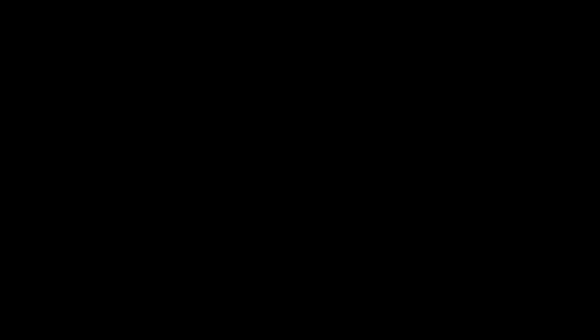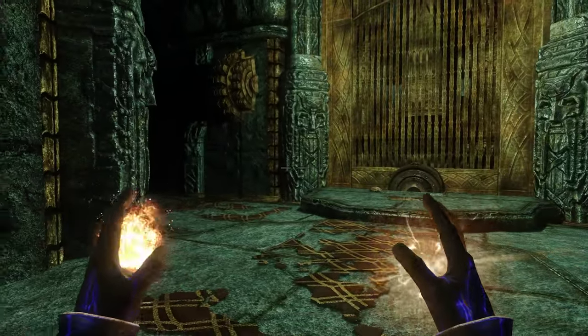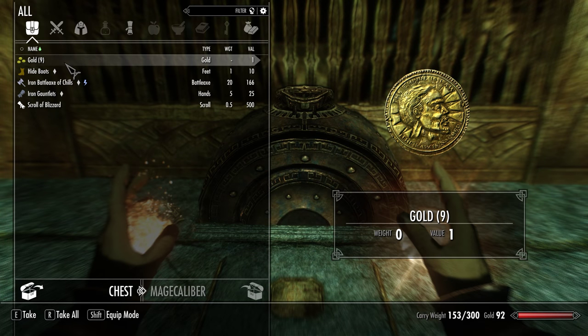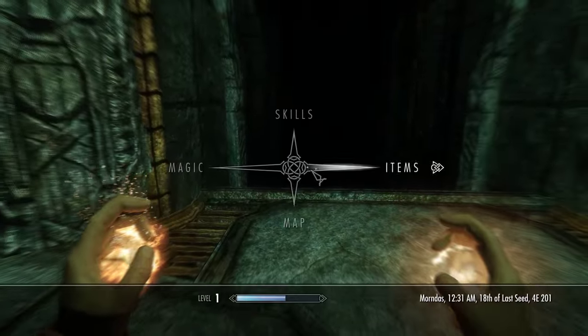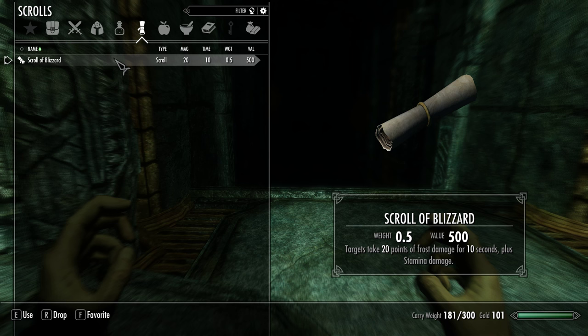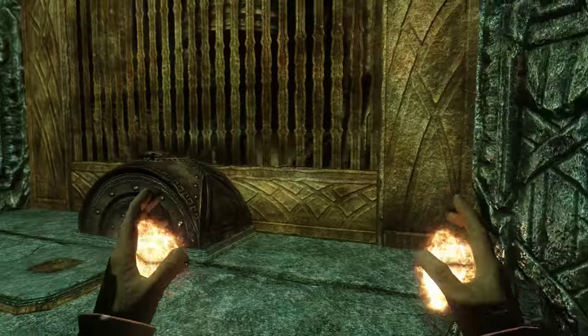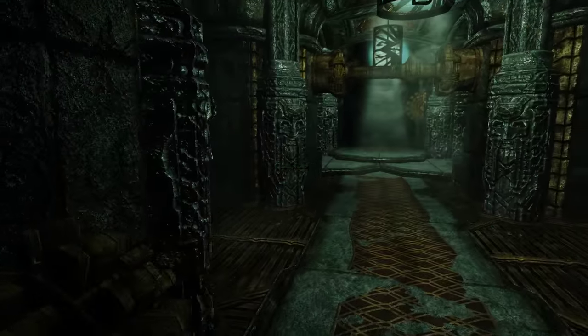What do we have here? Look — a magical chest and a scroll of Blizzard, which is nice. Can I learn it? No — I need a tome to learn spells. That's one of the things I knew about magic.